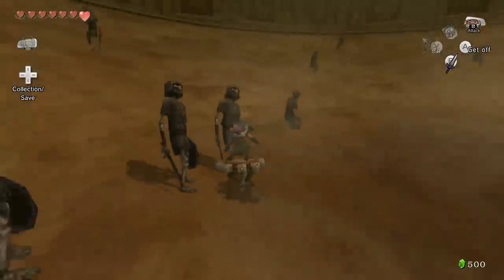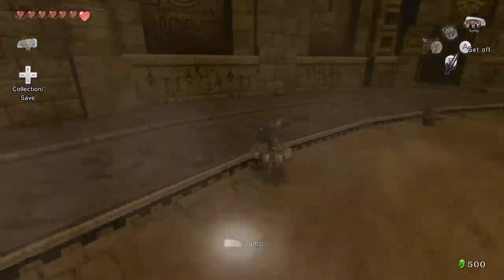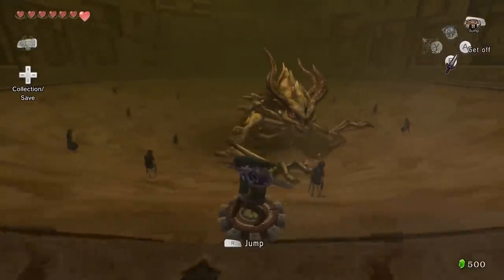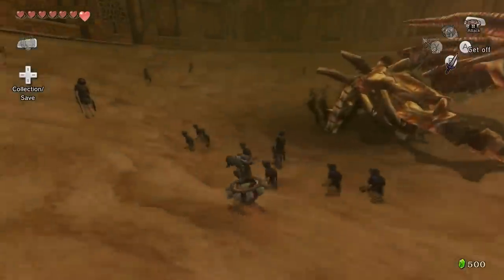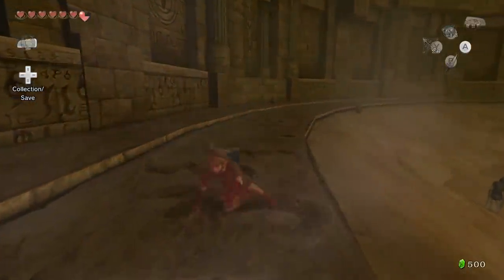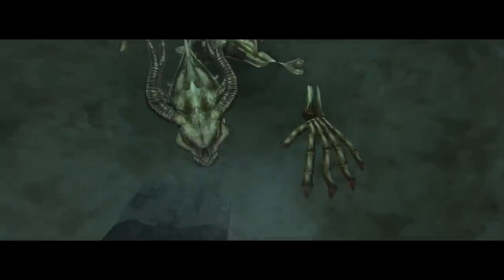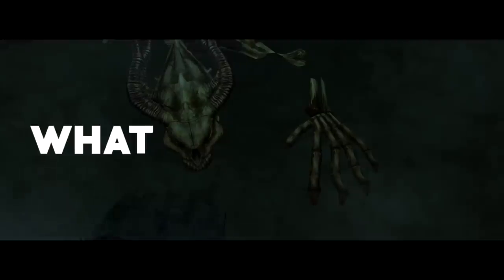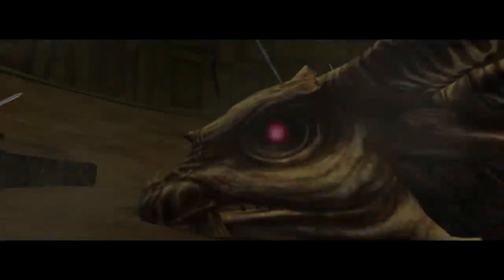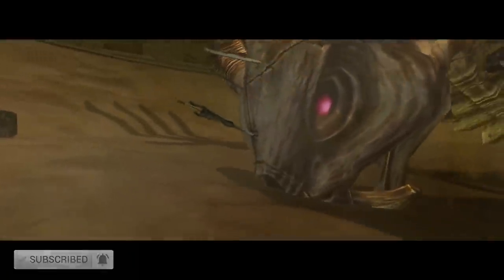The Twilight Fossil of the Arbiter's Grounds. This colossal titan of a skeleton is the boss of the fourth dungeon in Twilight Princess, the Arbiter's Grounds. Whilst based on first impressions Stallord may seem like nothing more than a badass epic boss fight, there is actually a lot of history about this foe that we don't know. Why is Stallord here? What did Stallord look like alive and in the flesh? And the big one, what is Stallord? That is today's video, so let's dive into the mystery of the origins of the mighty Twilight Fossil Stallord.